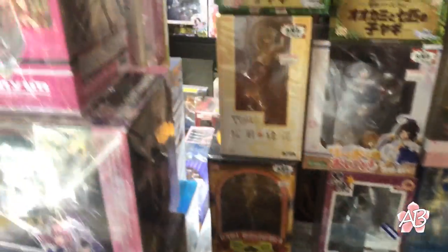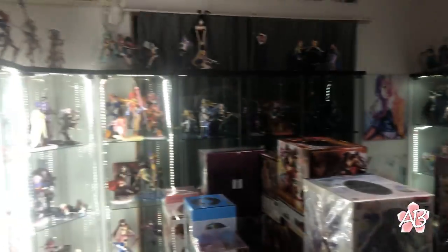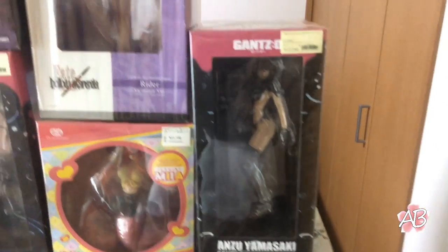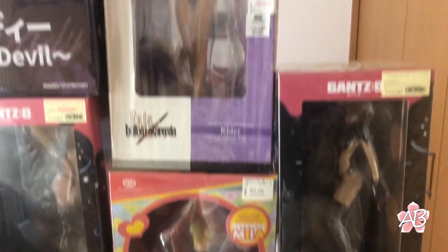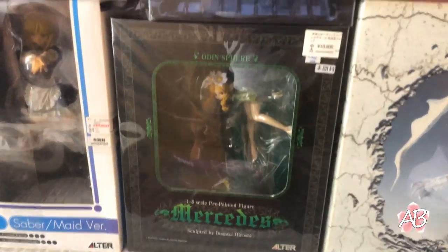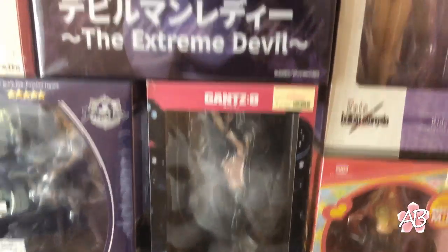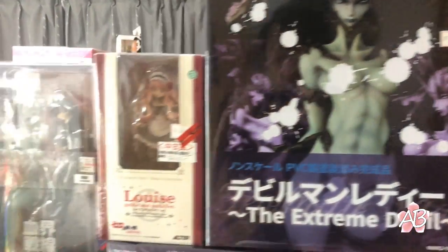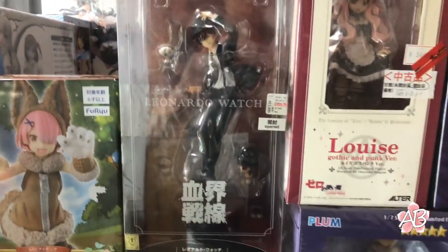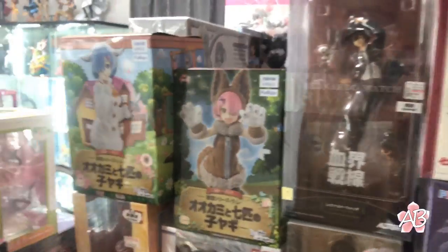For all these — they're not normally here, they're in the next room, but I'll go over them here. That's Anzut, Mia, a Rider, Rem, Mercedes, Strike Up from Gantz, Devil Woman, Luiz, Leonardo, and Rem and Ram.